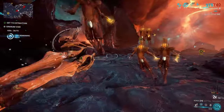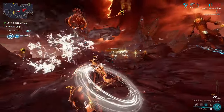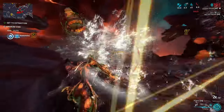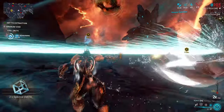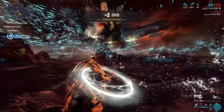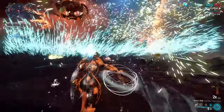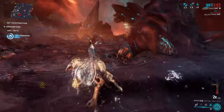Protea is very useful to farm, not just because she is one of the best Warframes to make use of shield gating, but also to feed her to Helminth — in my honest opinion, her Dispensary is an S-tier Helminth ability. It unlocks many Warframes that struggle with energy management and enables some really unique builds. So to get two Proteas, you will spend quite some time in Granum Void — might as well make sure you can do it reliably.